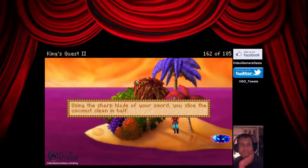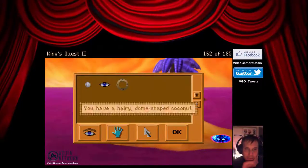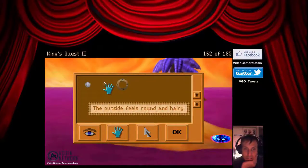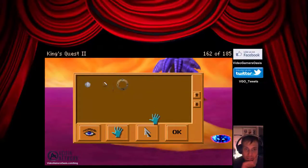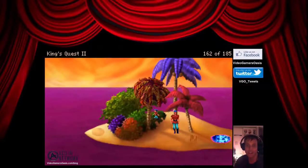Using the sharp blade of your sword, you slice the coconut clean in half. Now let's examine it. You have a hairy dome-shaped coconut. The outside feels round and hairy. That's obviously not much more I could do with that. Save our progress as coconut.